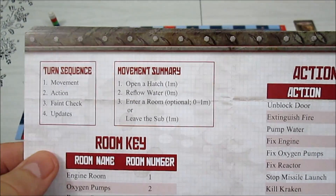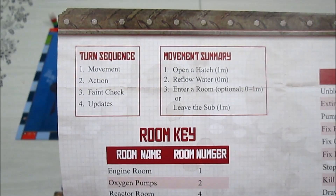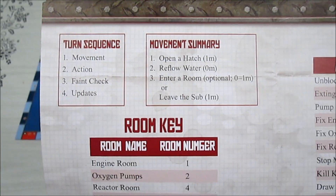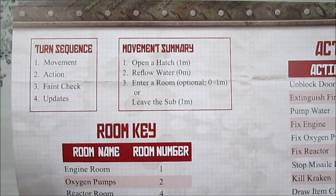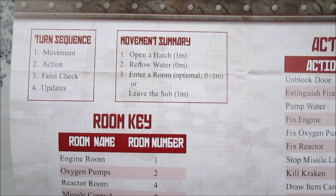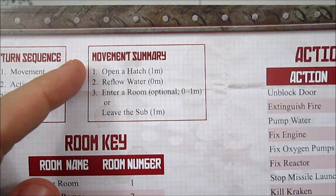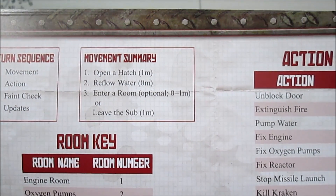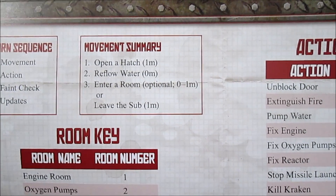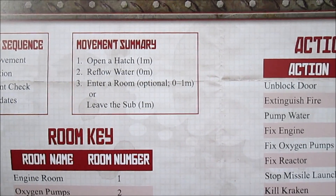The turn sequence is: movement, then one action — you're only allowed one action per turn. Then a faint check if you drank grog, to figure out if you pass out. Then the updates phase: the gnome can die if he's stuck in a room with fire or full flood. Movement summary: opening a hatch costs one minute, entering a room costs nothing. No action still costs one minute.